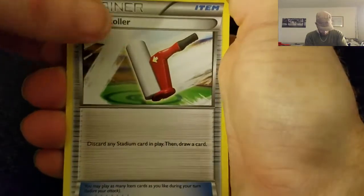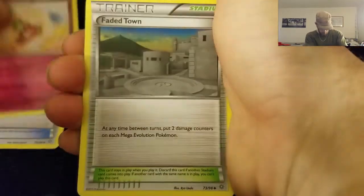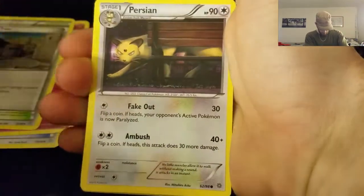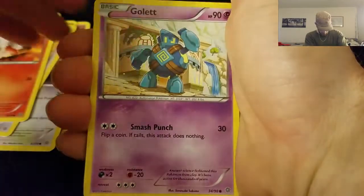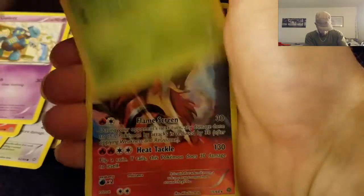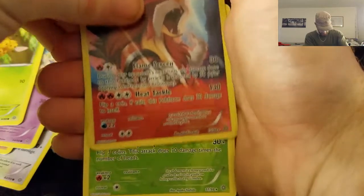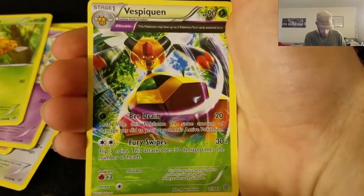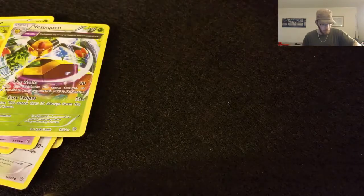Can we get something good guys, please? So we got a Paint Roller, Whismicott, Faded Town, Persian, Porygon, Larvesta, Golurk, Combi, Reverse Hollow Rare Anti, and a Non-Hollow Rare Vespiquen. They say I'm looking good. Two more packs to go.